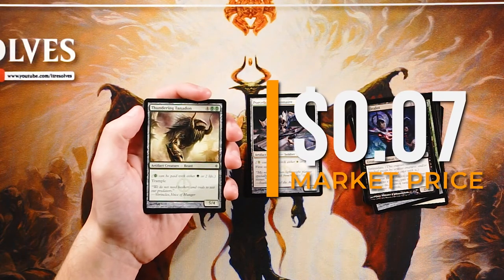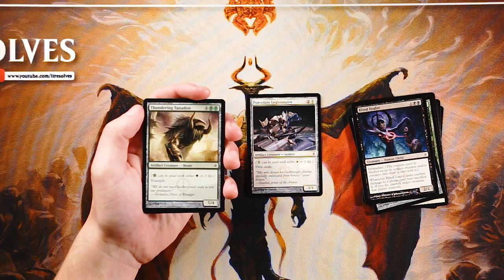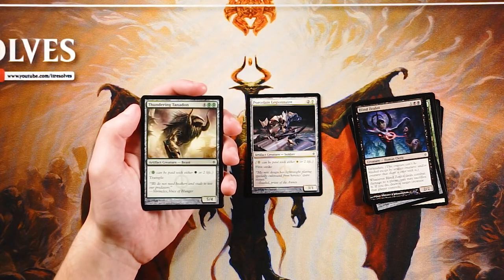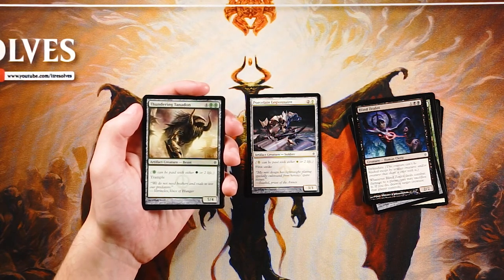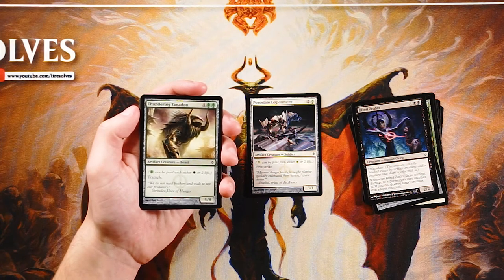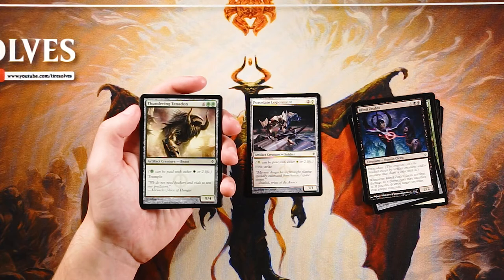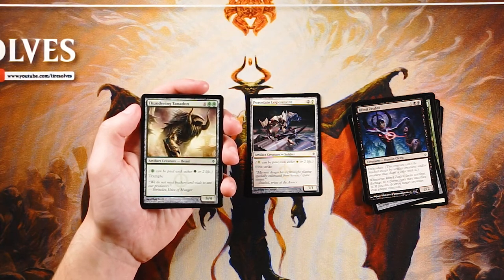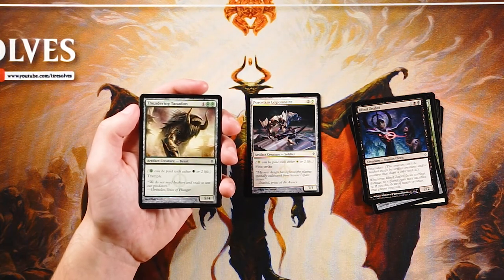Thundering Tanadon is a 5/4 for four and two green phyrexian mana with trample. It's okay to splash into any deck as decent top end, but it's not amazing in my opinion. You do have to pay a lot of life if you're playing this early, which I don't love. The trample is nice — you can get around a lot of low ground creatures, and in this set a lot of decks go low and fast with infect. Long-term, chump blockers with infect will stack -1/-1 counters and kill this over time, which is a downside. It's not a good bomb and definitely not the pick here.